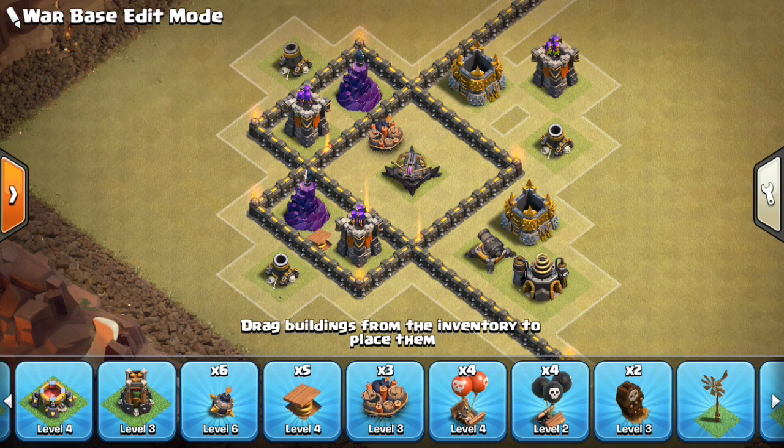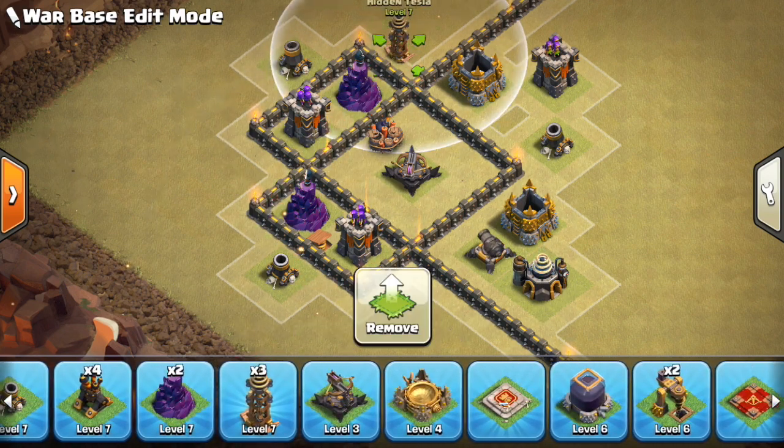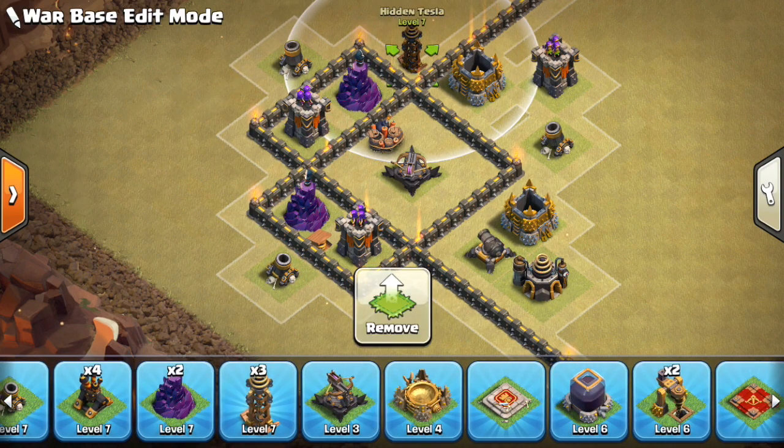So this is a very good compartment — maximizes the expo's reach without it being targeted by a queen, pretty solid against hogs as it spreads them out and forces an awkward heal. Against Laloon, if you drop these mortars out there it'll really trip up the loon pathing and make it difficult to get into the expo. Sometimes even putting a Tesla here can be an effective thing to do to make them continue off away from the expo.